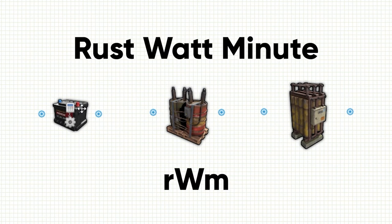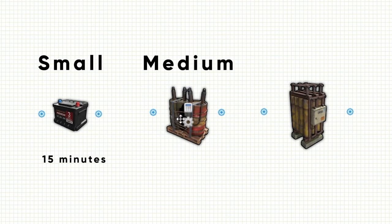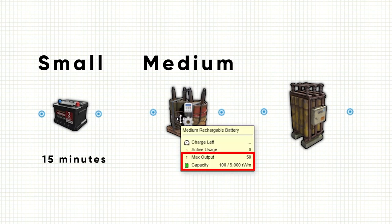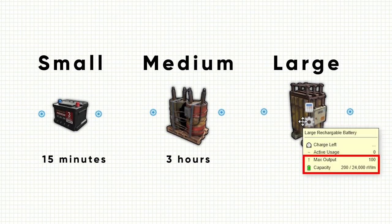Each battery holds a finite amount of charge measured in a proprietary value called Rust watt minute, abbreviated RWM. The small battery has 150 RWM and a maximum output of 10 — at full charge and maximum output, it will last around 15 minutes. The medium battery has 9,000 RWM and a maximum output of 50 — at full charge and maximum output, it will last about 3 hours.